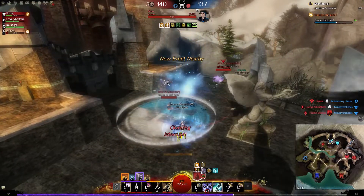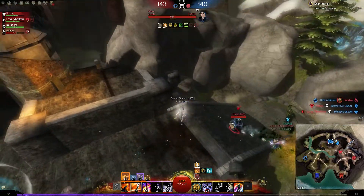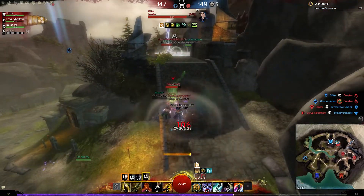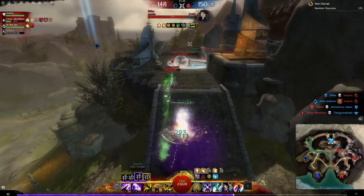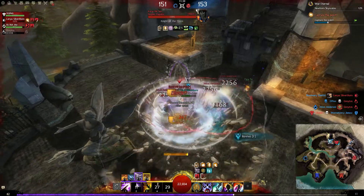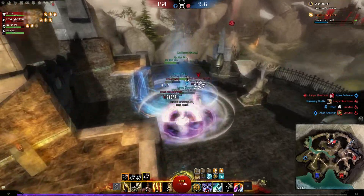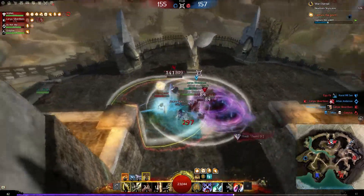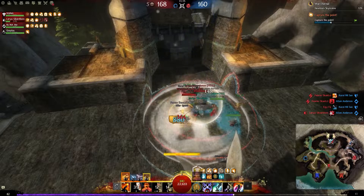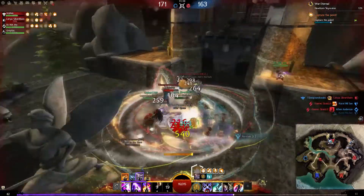Nice trap from the dragon hunter. We have a teammate down — can I manage to rez him? No, I can't. Stack some might and some stability. We're three people here now — can we rez our teammate? This is so hard. Maybe... just maybe. It's impossible when I see it like this. That didn't really work out but we're four alive at least.